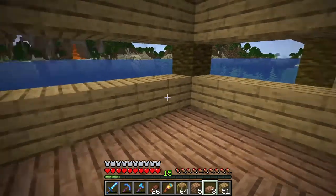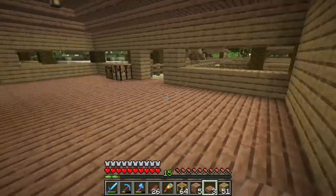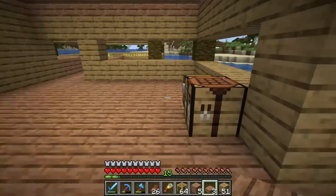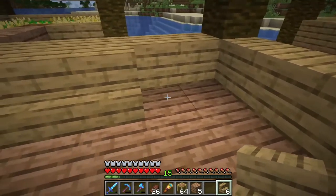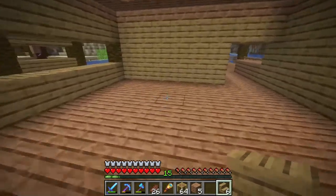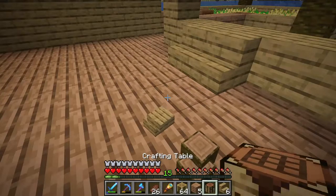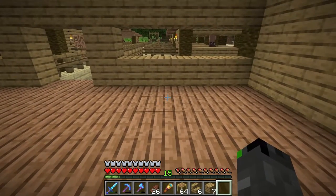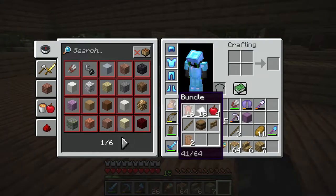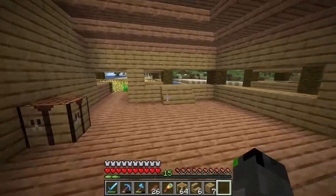I want to work on building these bedrooms and I also need to get glass for the windows. I'll head back to the house to see how much glass I've got. I want to make some chairs using oak stairs and figure out where to put them. I'll also move this chest to the bedroom. I could use job site items for the kitchen — cauldrons, and I've got a grindstone and a barrel that I could use.